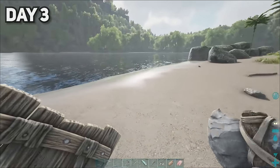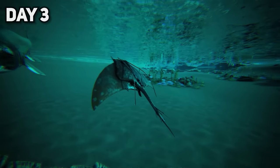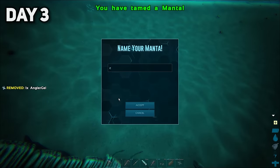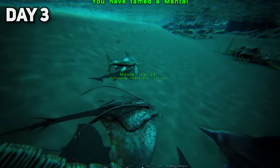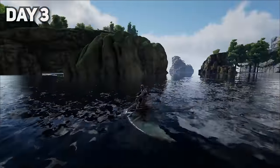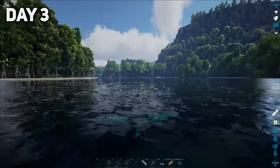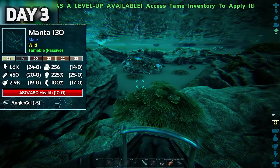I started looking in the water close to the village with no luck finding any manta rays. I kept on exploring further and spotted one as I dived into the sea. After saying hello to some dolphins, I fed the manta and tamed it instantly — it was a very low level, but it will have to do. I then spotted some high level mantas, which I will tame right after exploring the main parts of the island.